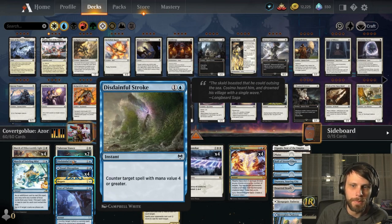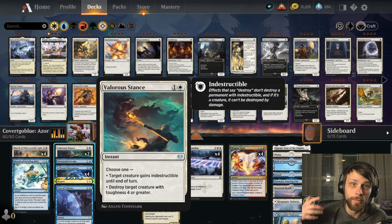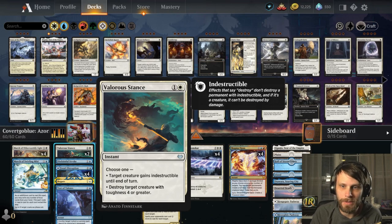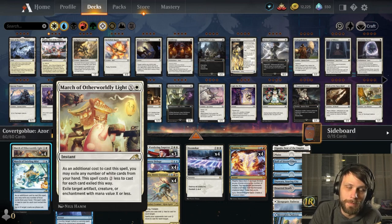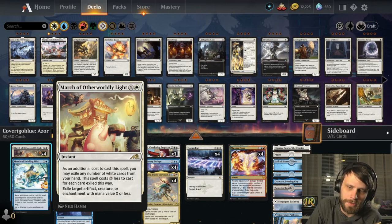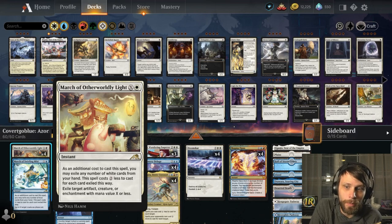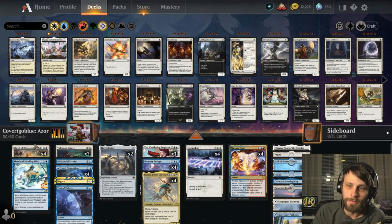Detainable Stroke for those bigger spells. And Valorous Stance to destroy anything that's really big and scary on the field that you just can't deal with any other way. We also have March of the Otherworldly Light, which exiles artifacts, creatures, or enchantments with mana value X or less. It works pretty well against a lot of decks — you can get rid of things like Wedding Announcements or leveled-up enchantments. Very, very good.